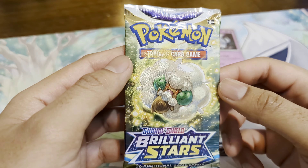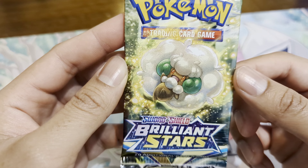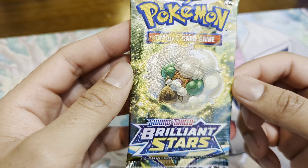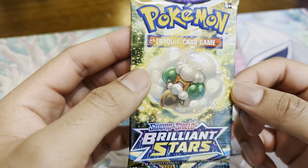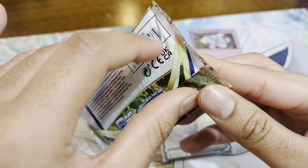Last pack — Brilliant Stars, a very popular set. The Charizard cards are basically the big chases, but there are also very cool trainer gallery cards like the original Eeveelution trio: Jolteon, Vaporeon, and Glaceon. Those are the chases for me in Brilliant Stars. Let's do this.